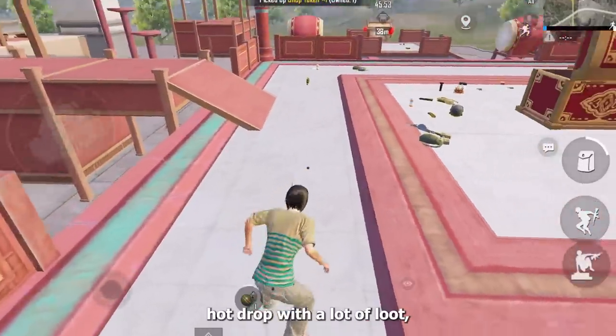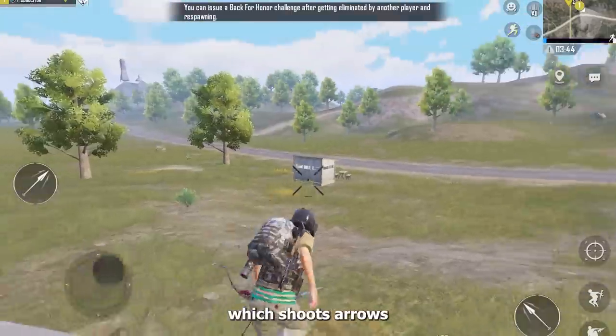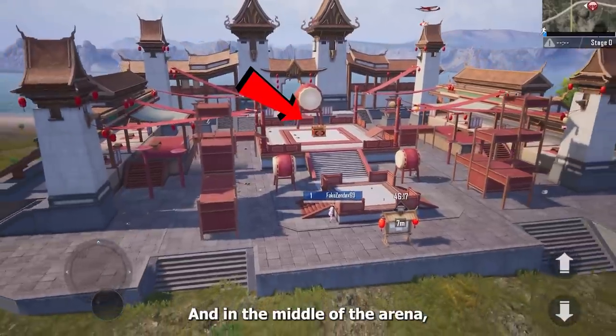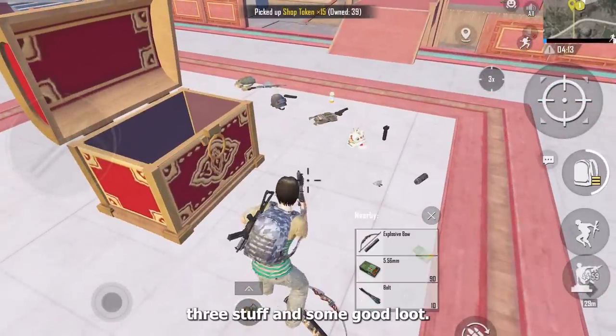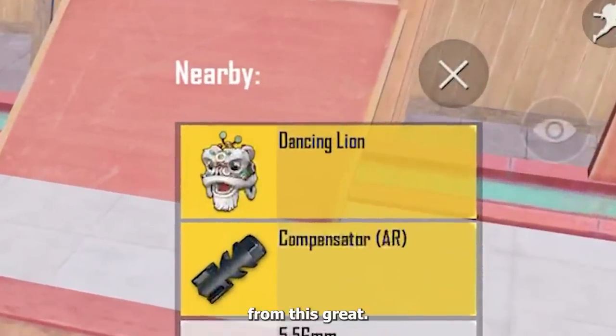This is like a small hot drop with a lot of loot, along with a few new things such as the explosive bow, which shoots arrows that explode upon impact, like this. In the middle of the arena you will find a big crate — it will give you level 3 stuff and some good loot, but you will also find this dancing lion, which can only be obtained from this crate.